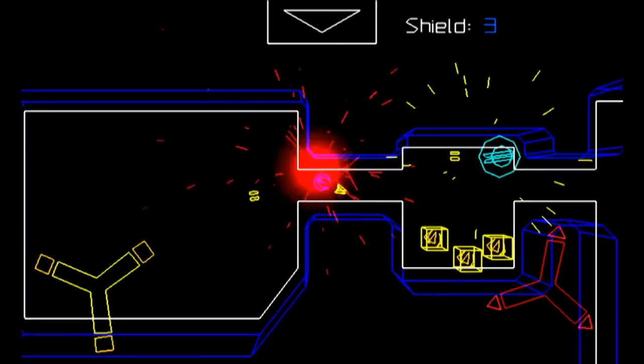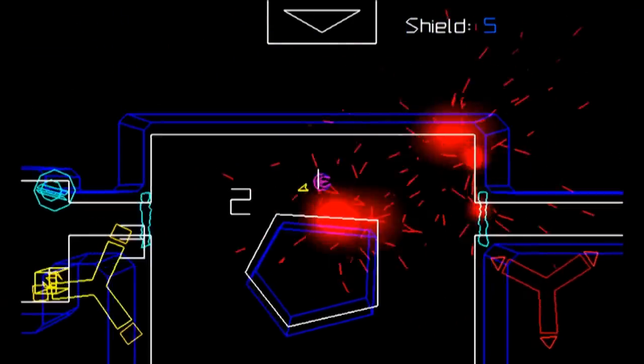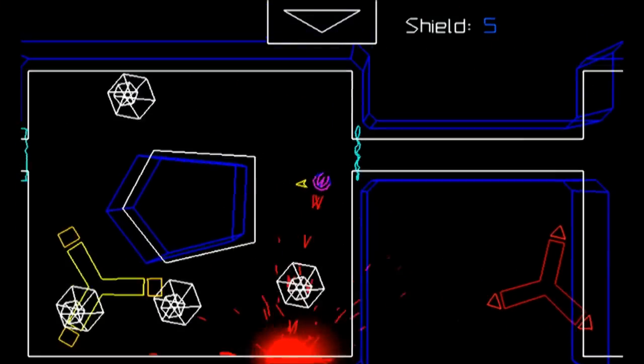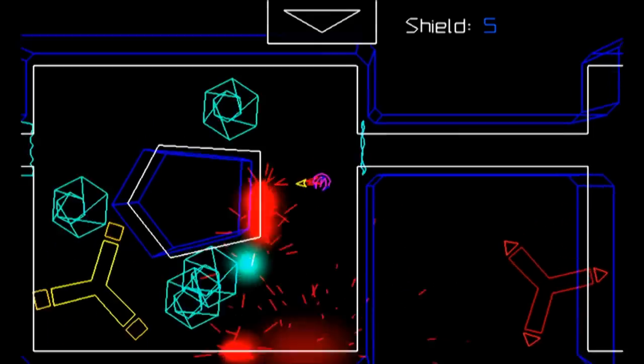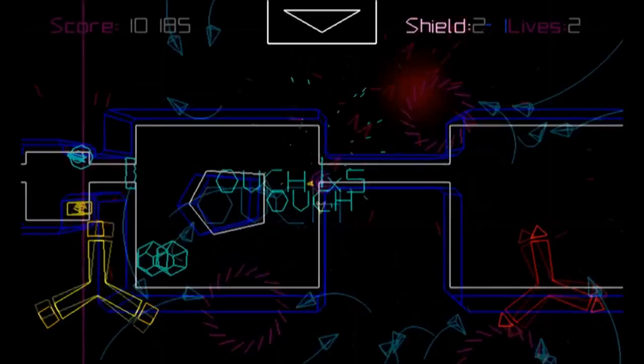Each mode is a slightly different variation of the same premise: shoot, dodge, collect. Some levels will simply task you with killing everything on the screen, another requires you to change the colour of your ship to shoot the enemies matching the colour, and one removes your weapons completely, so you'll spend the whole level collecting and dodging.